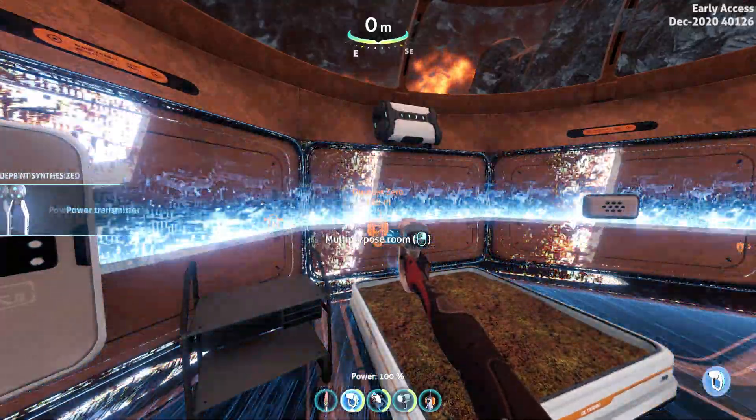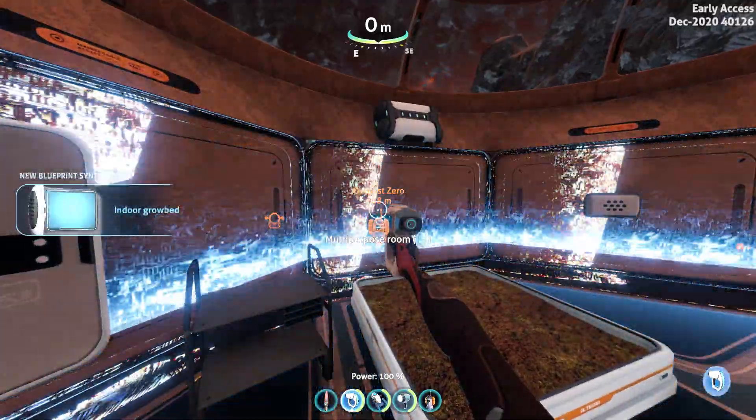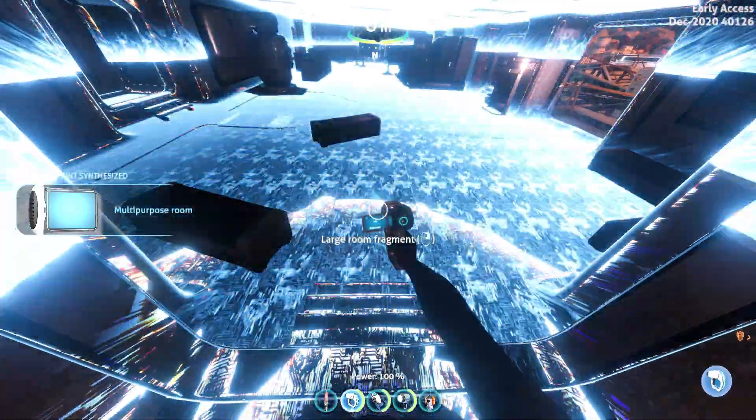Remember to go ahead and scan everything in Outpost Zero. What we are going to do is grab this multi-purpose room blueprint and go right ahead to the room next to it and grab this large room blueprint as well.